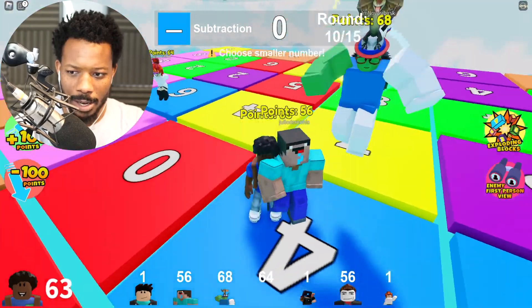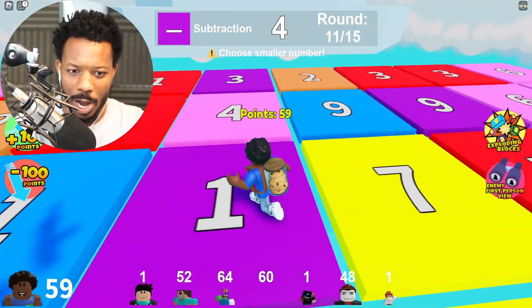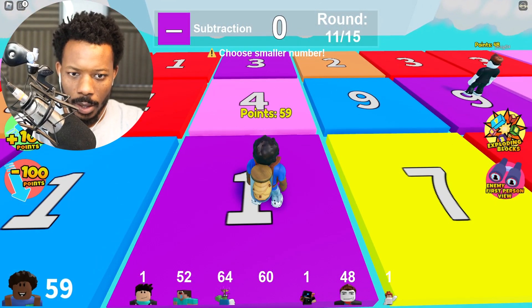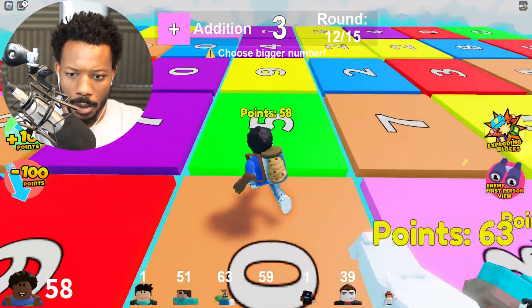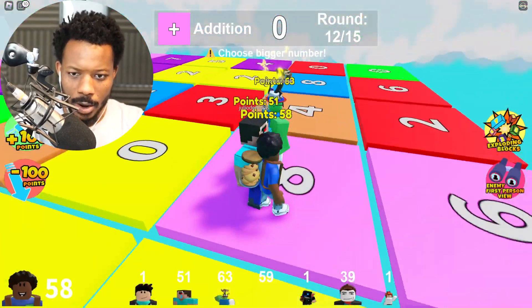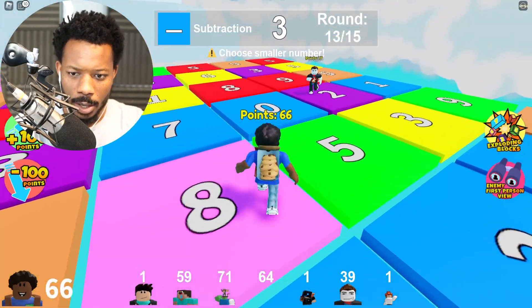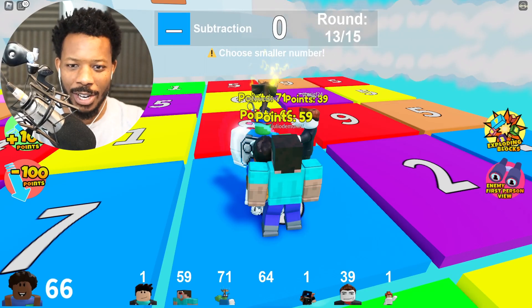I'm just gonna go with minus four. Wait, that person has minus eight! We're gonna subtract one unless there's a zero near us — I don't see a zero. All right, we need a bigger number. We got it! Smaller number — we're gonna go with zero so we don't lose any. We have the most by literally just a few.